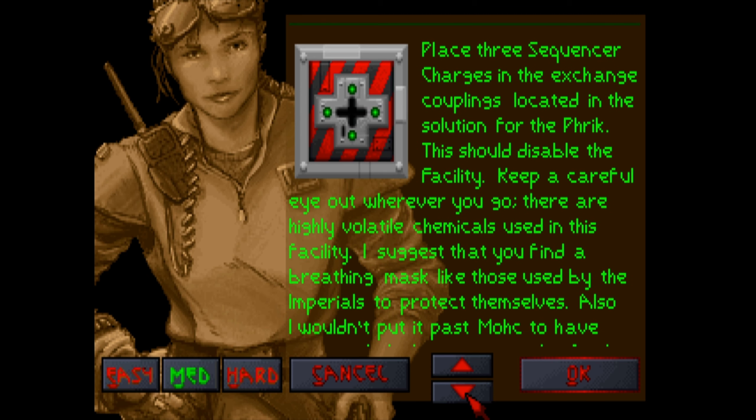It's placed more charges — place three of them. Three sequencer charges in the exchange couplings. This should disable the facility. Keep a careful eye out wherever you go. There are highly volatile chemicals used in this facility. I suggest you find a breathing mask like those used by Imperials to protect themselves.